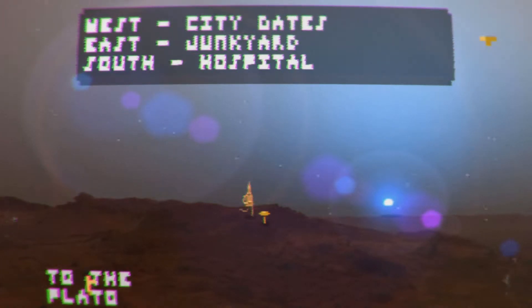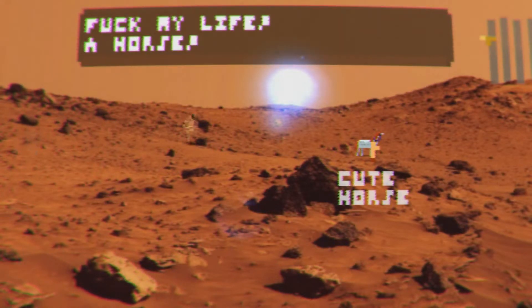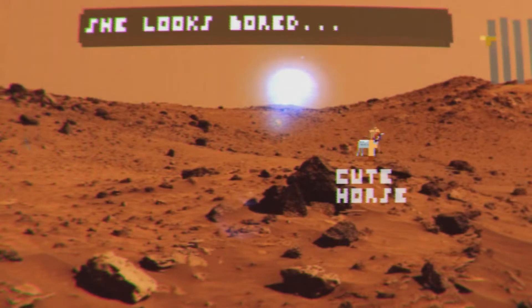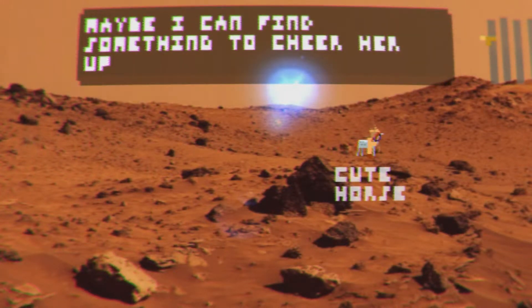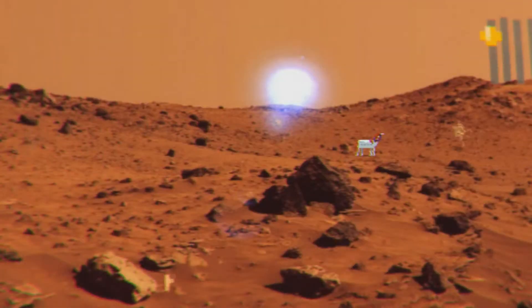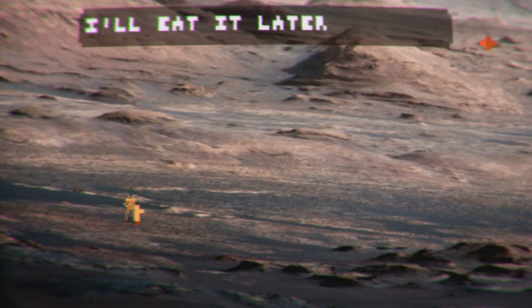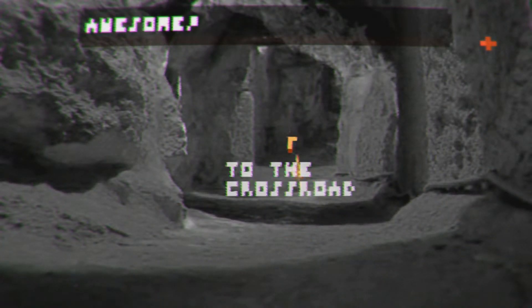Let's go to the hospital. To the plateau. Oh, it's a cute horse. A horse? She looks bored — maybe I can find something to cheer her up. What is that thing? Okay, so I have to go somewhere. Let's go to the mountains. Isn't that the junkyard? A green mush. Let me go grab the other one. Back to the tunnel — I need to grab that red mush.